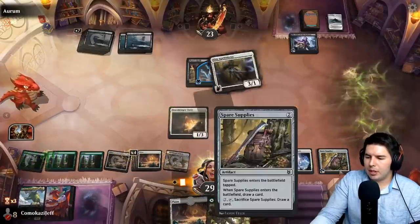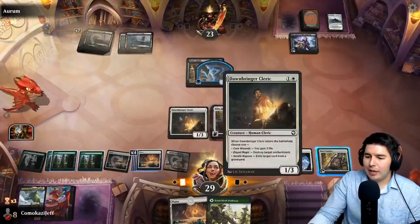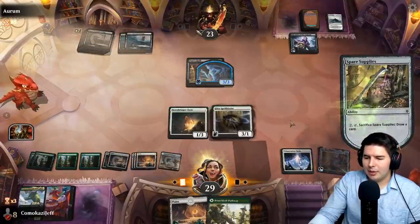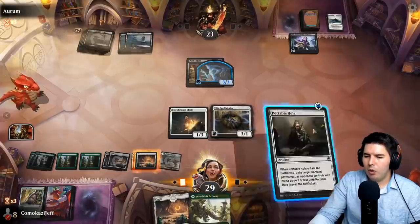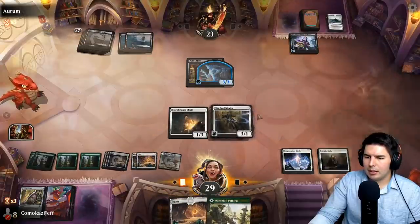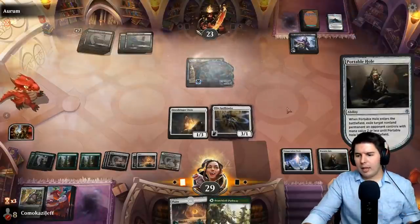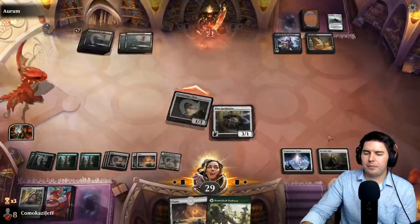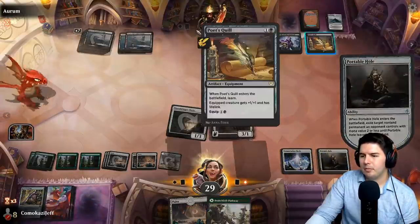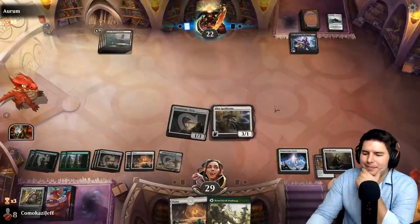Play out Spellbinder. Do not sacrifice this — we want to draw more cards, although finding something really good right now would be huge. We can still gain some life. Portable Hole — I think we get rid of Poet's Quill. Actually, we get rid of the token first, and then with Teleportation Circle we get rid of the Quill next turn. There it is. Yes — that is the whole point of Teleportation Circle. I like it.